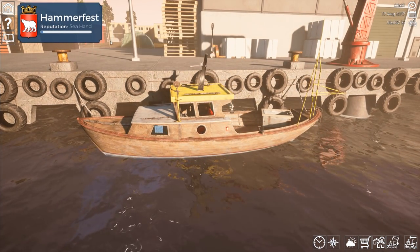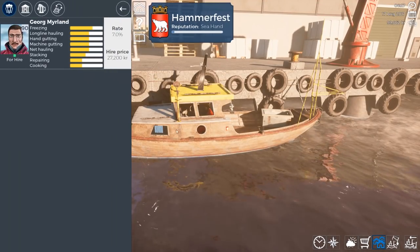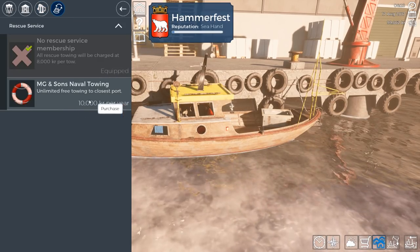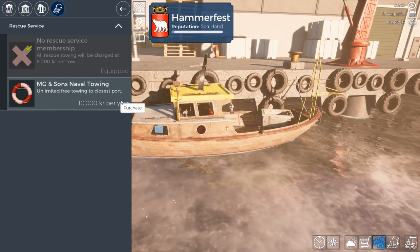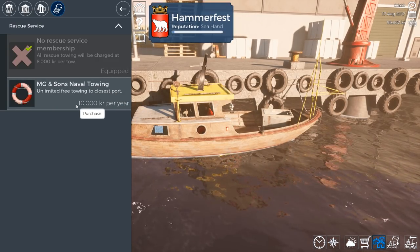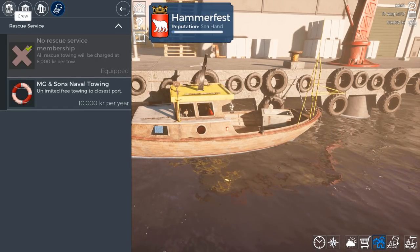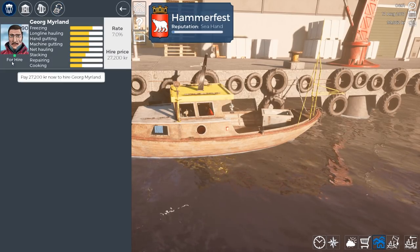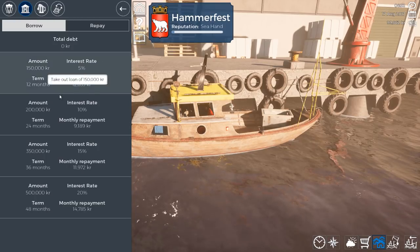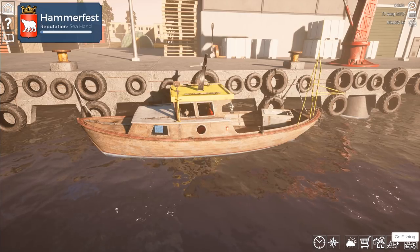We are currently in a town called Hammerfest and our reputation is sea hand. If you go to town at the bottom, you can go to the bar and there'll be odd jobs in here. Under boat services, you can do naval towing — mid free towing to the closest port for 10,000 kroners per year, using the radio if you get stuck out at sea. Under crew, it's just us on the boat for now. We can also take out and repay bank loans.